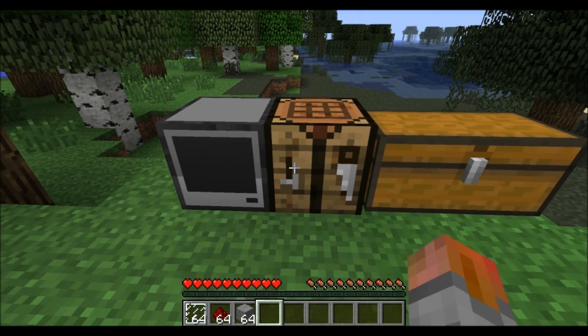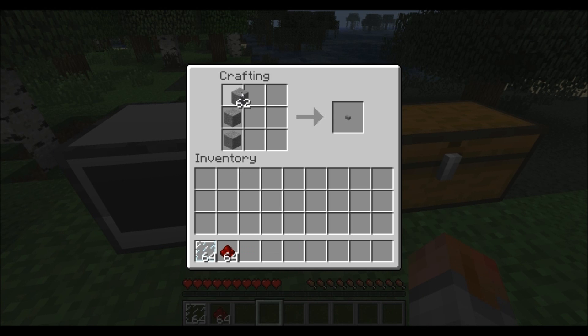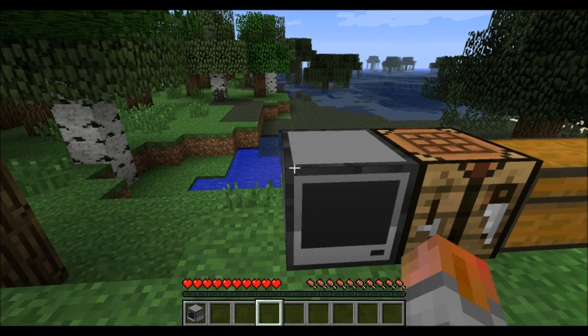Now to begin with, this is our computer right here and I'll show you guys how to craft it. It's a very simple little craft. You're going to need some smooth stone, make it like you're going to make some pants. You're going to need some redstone, put it right there in the middle with a glass pane in the bottom and you make your computer like so. Very easy to craft, very cheap.